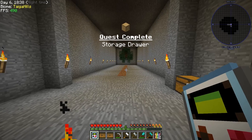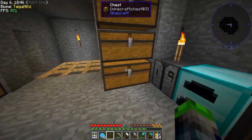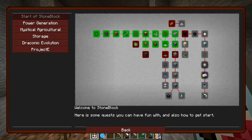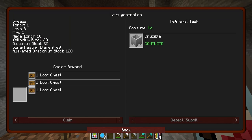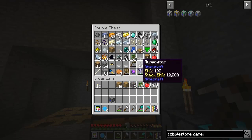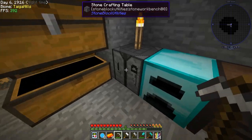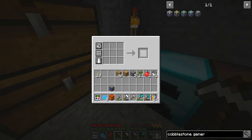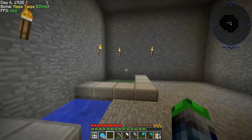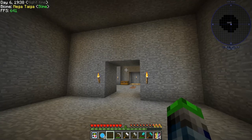Let's open both of these bad boys up. We got more epic bacon, perfect. And gelid cryothium — oh my goodness! If we go to the crucible... wait, gelid cryothium is not there. Hold the phone — do you guys remember last episode where we got this awaken draconian block? Yeah, we're gonna use it.